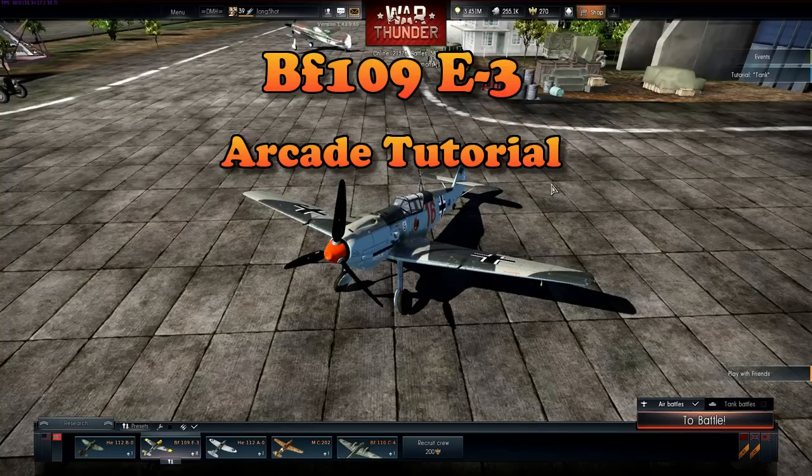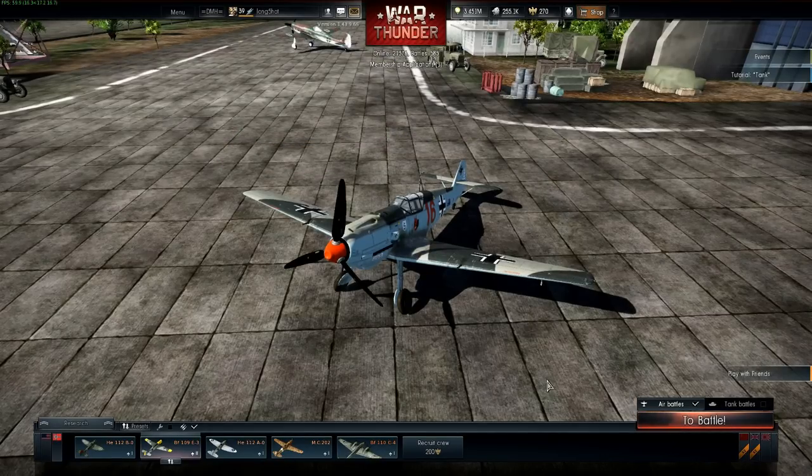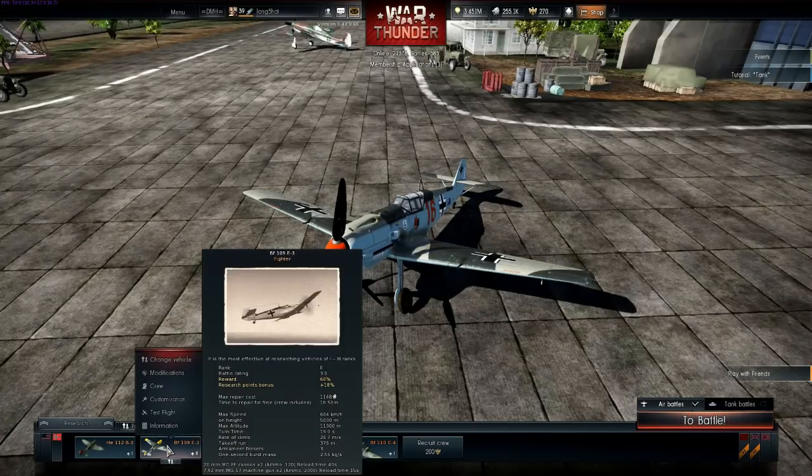This was an early war variant of the ML series of the 109s. The difference from the E-1 being the replacement of the wing-mounted light machine guns with 20mm MGFF cannon. This change was a response to the British Hurricane and Spitfire with their banks of machine guns, and the cannon-armed D520.